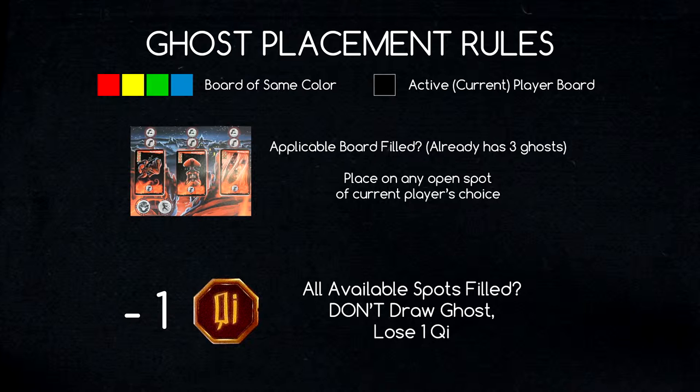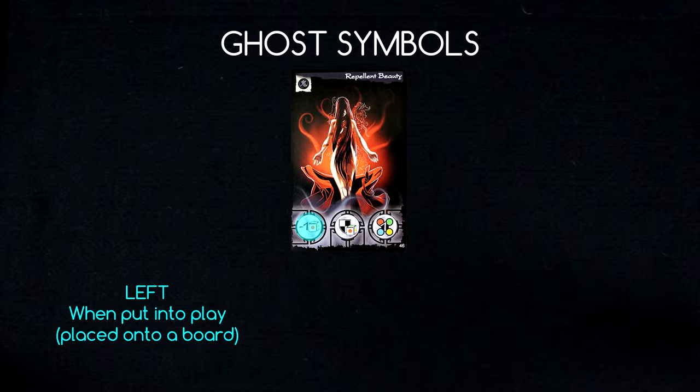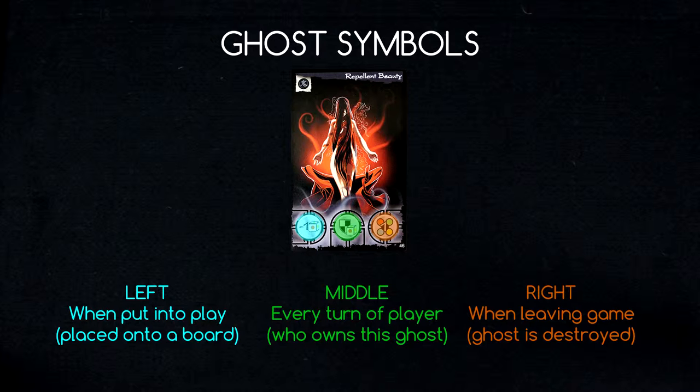Ghosts have a variety of associated actions with their placement, presence, and removal from the board. These are represented by a set of up to three symbols on a ghost card. The left symbol is applied only upon the placement of a ghost. The middle symbol is applied on each turn of the player whose board is occupied by said ghost. The right symbol is applied when the ghost is defeated and removed from play. Not every ghost will have a full set of symbols.